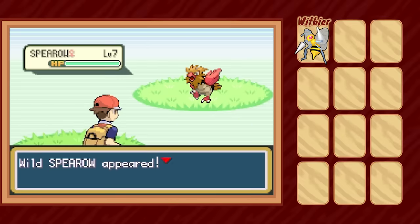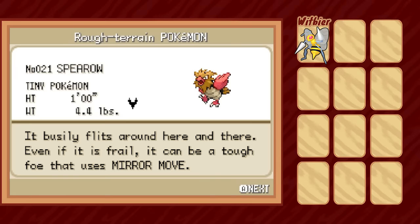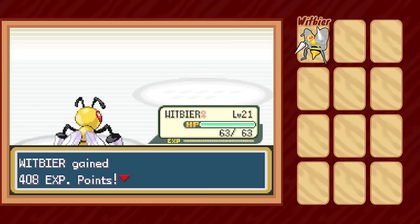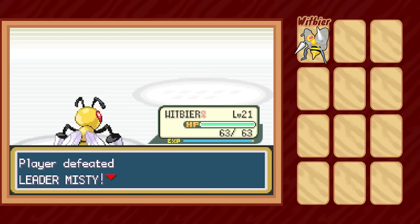Up ahead on Route 3, we catch a Spearow — Spearow actually isn't allowed for this run, but since three of our possible encounters are only available via trades, I'm allowing myself to catch the Pokémon necessary to trade, as long as they never attack in battle. Which really isn't an issue, since our next challenge is Misty, who only carries a Staryu and Starmie, and thanks to a lucky crit on one landed Twin Needle, we clear the fight in just two turns without taking any damage. Two badges complete.